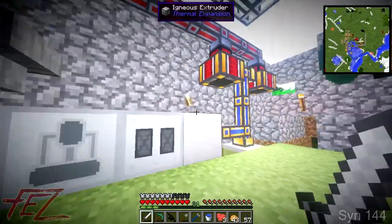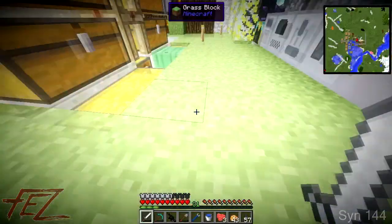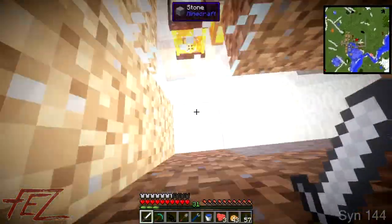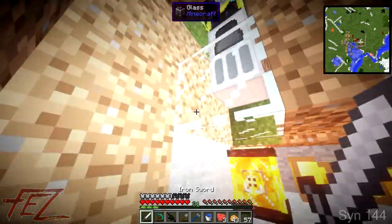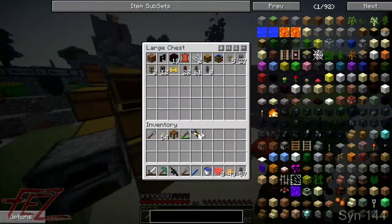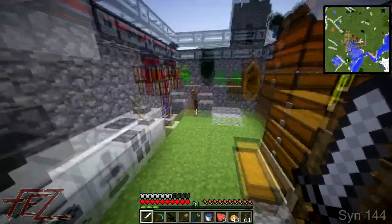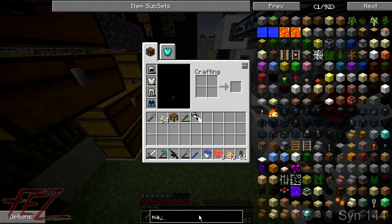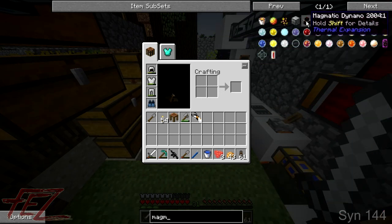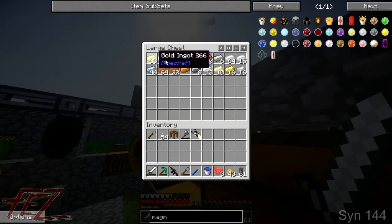What I want to do is these are non-bueno for using up coal, especially when I have fluid ducts down here. So I'm actually going to make some Magmatic Dynamos. Let's just see if I can bust this out quickly.